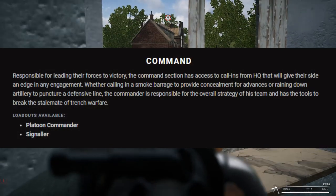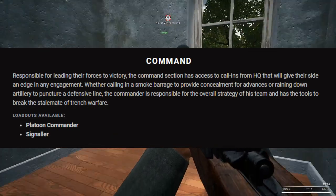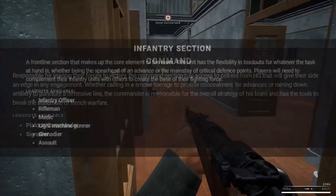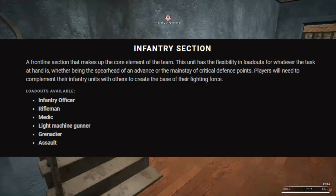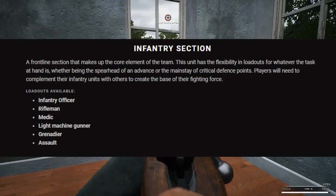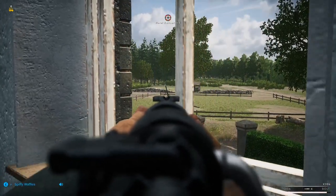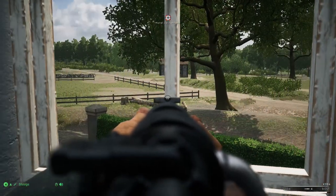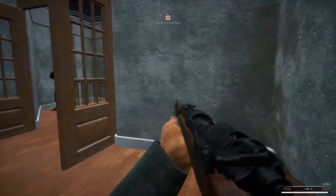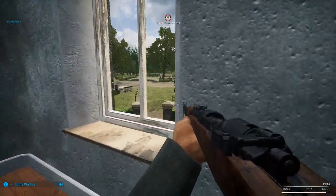Now on to the sections. Command will be the strategic decision maker for the team and will have access to smoke and artillery barrages to support the platoon's advance. The loadouts available to command will be the platoon commander and the signaler. Infantry will be the backbone of any team and will be made up of an officer, rifleman, medic, light machine gunner, grenadier, or assault troops. It's not clear how many of each specialty class will be available, but I hope it is limited — having too many specialty roles will hurt the pacing of the game, and making more people pick the rifleman class will make for a more interesting and immersive experience in my opinion.